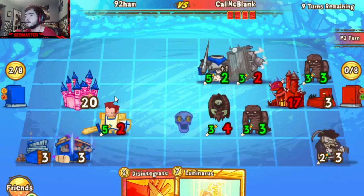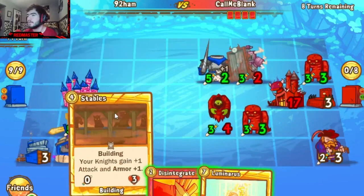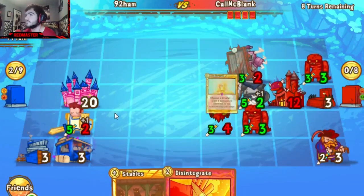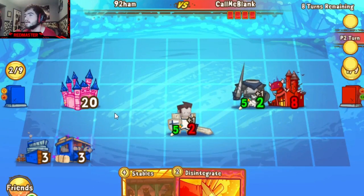Wraith going to push back that Question Knight. Horseman going to chop down five off of Blank's Castle, followed up by a Luminaris to board clear, basically. So that was a big, big turn for 92.